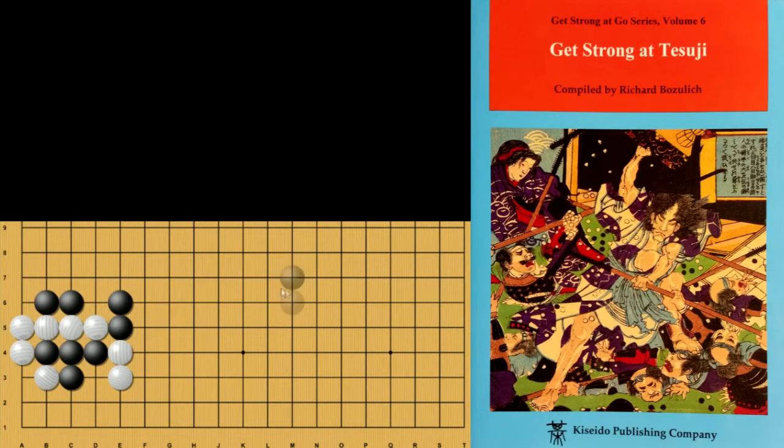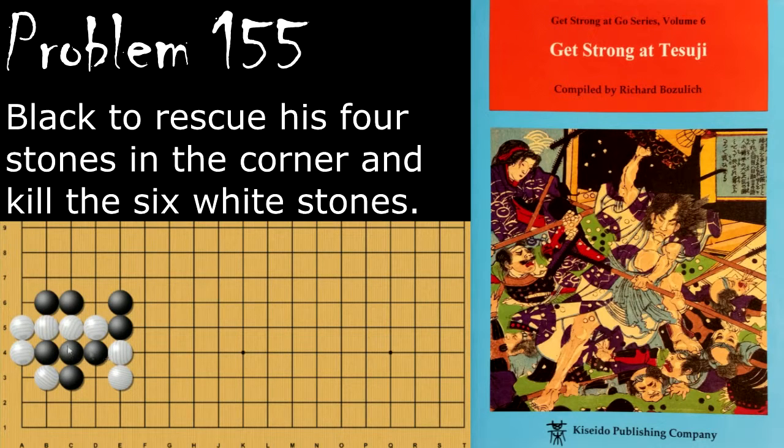Problem number 155. Black is looking to save his four stones right here, as well as capture these six of white's. Black's move is to descend here. And if white responds by descending himself, then black will start the capturing race by taking the outside liberty. If white continues the capturing race, then black will throw in atari, and atari, and capture all the stones.